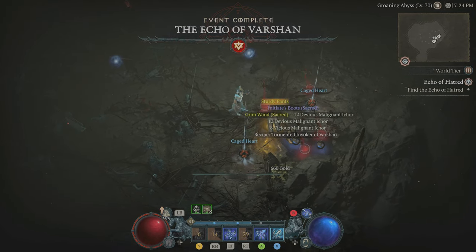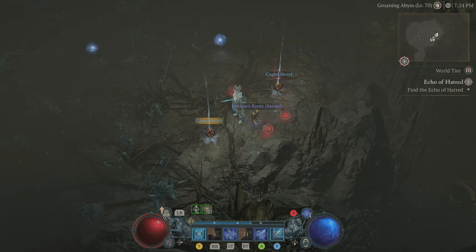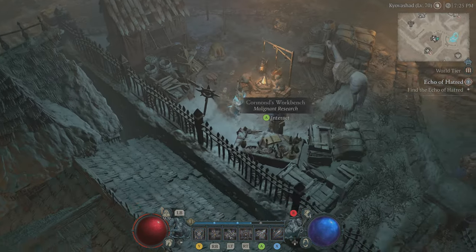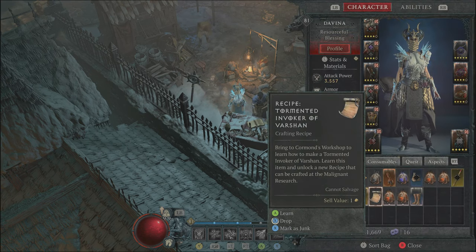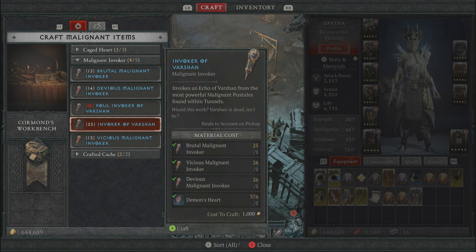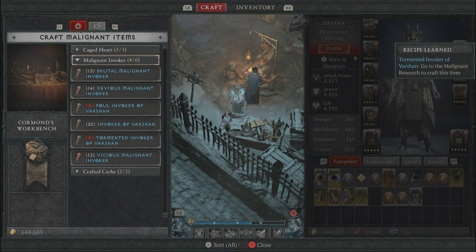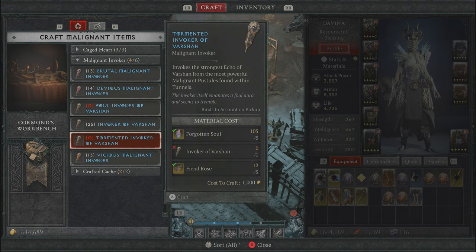Once you kill the Nightmare Echo of Vershawn on World Tier 3, he will drop the recipe called Tormented Invoker of Vershawn. Pick that up, then go back to that same crafting bench and consume the Tormented Invoker of Vershawn recipe by pressing the action button. Once consumed, a new crafting slot will open up called Tormented Invoker of Vershawn.